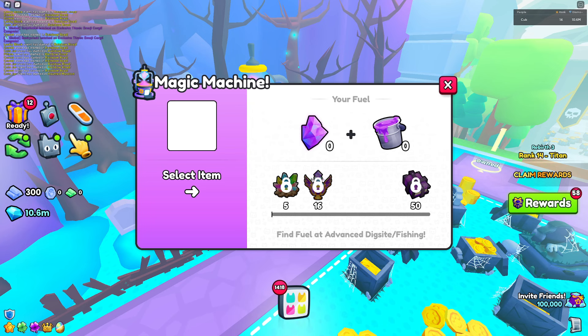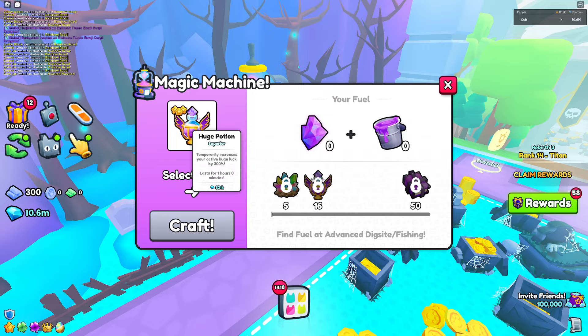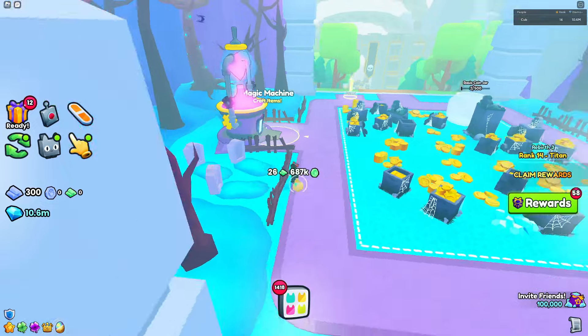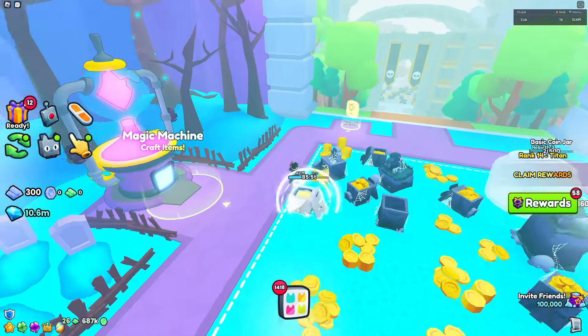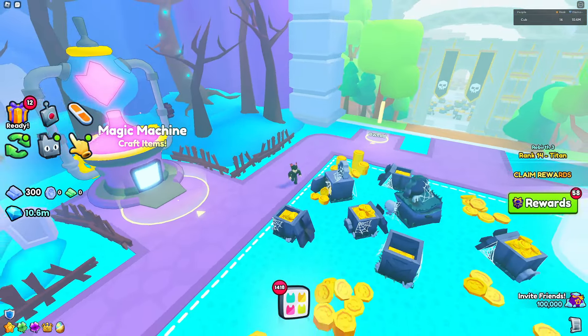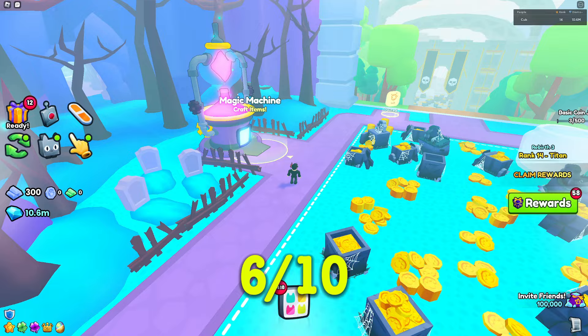You need these materials that you get from the advanced dig site and fishing mini games, and you can convert these into awards as you can see right here. Unfortunately I don't really like this — the enchantment potions are alright, and the charm stones are decent, but the rewards aren't really great. Because this is the only thing you save up for in the advanced mini games, I'm going to be rating this one a 6 out of 10.